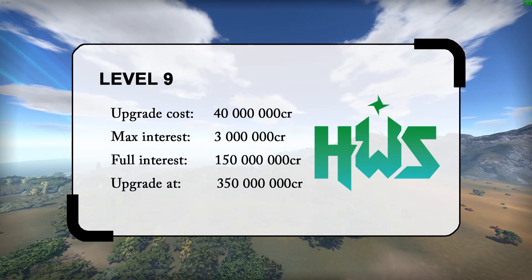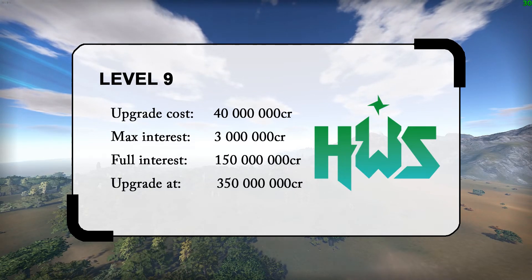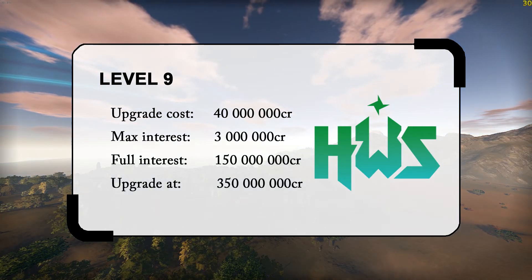Level 9 costs 40 mil. Your max interest is 3 mil and you reach it at 150 mil. You should upgrade to the final level, level 10 at 350 mil credits.